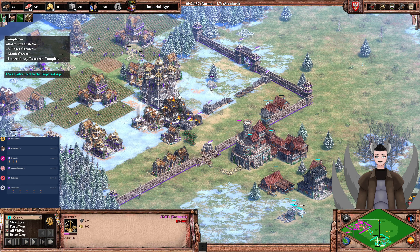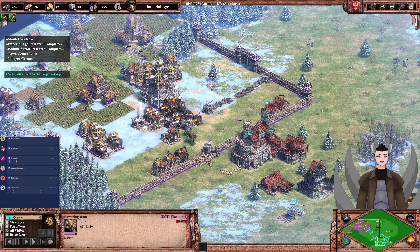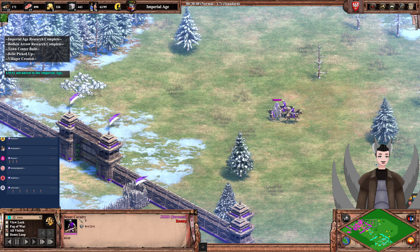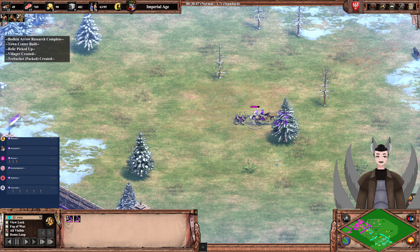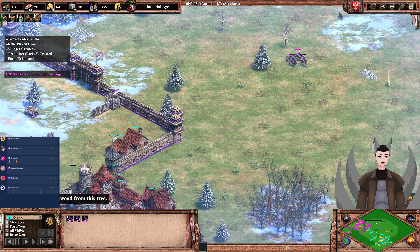We have a Battering Ram here — the Battering Ram can of course be vulnerable, but the scouts look to rush forward. The scouts do go ahead and get converted by the monks. Usually scouts will resist conversions, but the conversion went off nonetheless. They can take time to heal up each other.